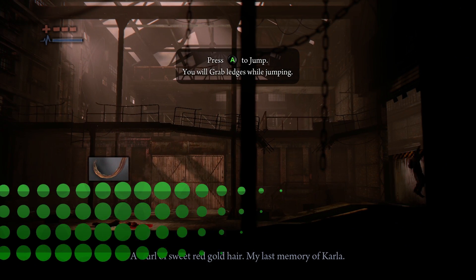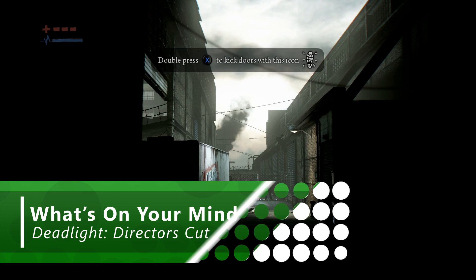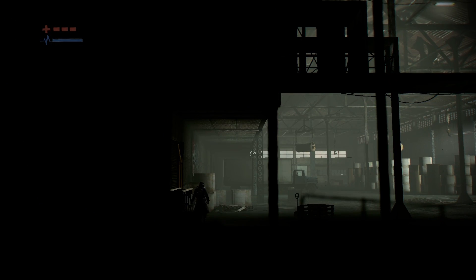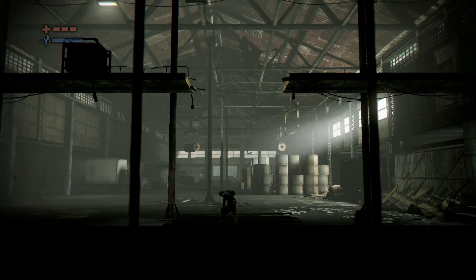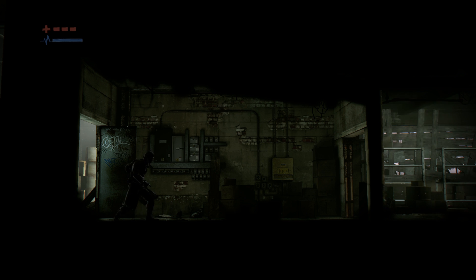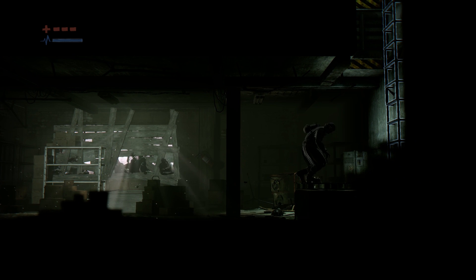If you've never played Deadlight, you're missing a corker of a game. It's a side-scrolling survival adventure set in Seattle that's utterly swamped with undead — it's a bit like Limbo or Inside but somehow manages to be even more violent and creepy, which is pretty impressive work. What makes it even better is the 100G it gives you right off the bat — you don't even have to get it within sniffing distance of a zombie to earn it.